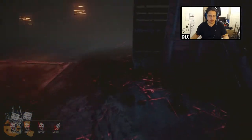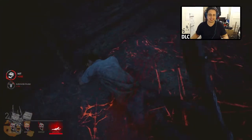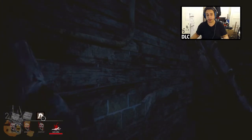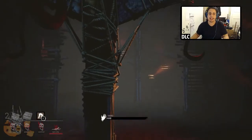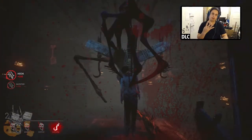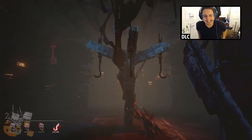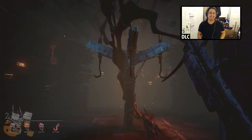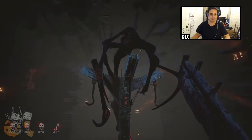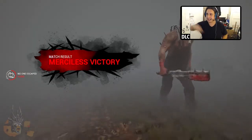Survivors do have a bit of an edge — if you manage to shake the killer off, the killer looks at the ground so you can't know exactly where they've run off to. This guy is giving me the slip. If there's one survivor left, he cannot possibly turn the last two generators on by himself — it's completely impossible. So what the game does is open a trap door somewhere in the level. If the survivor finds that trap door and gets through it, he technically wins. I need to figure out where this trap door is before he does. Unfortunately not — but there he is, and I've caught him. That's the game for me — I've got all four. Victory is mine! No one escaped — merciless victory!